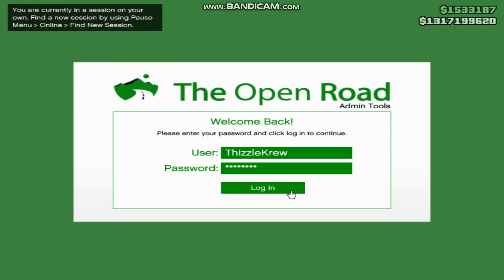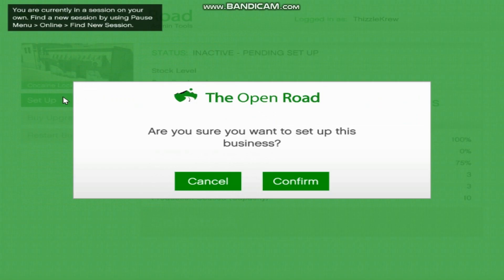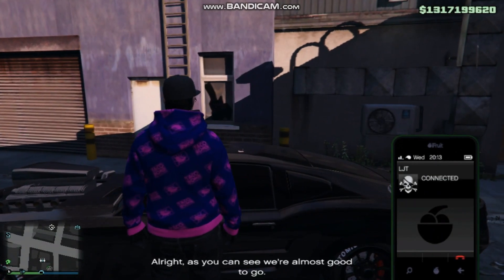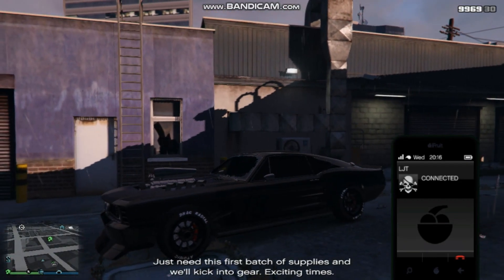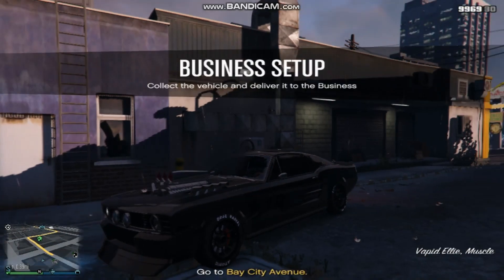Alright, as you can see here, the business that makes you the most is the Cocaine Lockup. This is going to be the business that makes you the most money. So if you guys don't have an MC business and you're wondering which one to buy, the Cocaine Lockup is the one. Whenever it's full, you can sell it for $420,000.